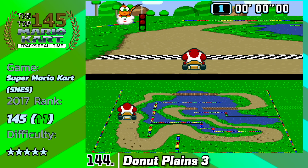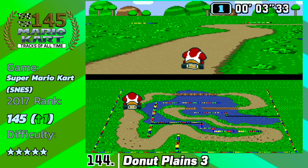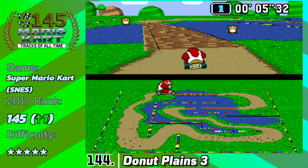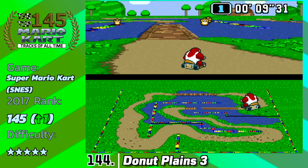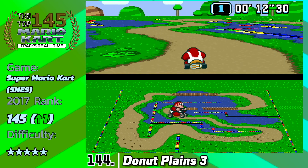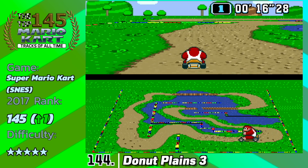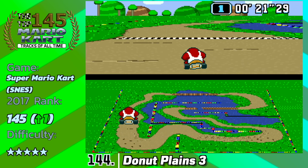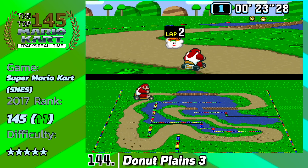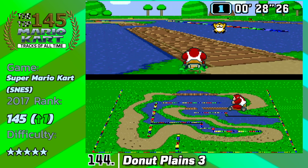Just because this track is not at the very bottom of the list anymore doesn't mean it's a good track — this is still a really bad track I do not enjoy. This is Donut Plains 3 from Super Mario Kart. Super Mario Kart has a few good tracks and a few bad tracks, and this is one of the worst. Not the worst anymore, but you still have the bridge, crazy tight turns, Monty Moles jumping at you everywhere, and the colored brick walls that can completely ruin your race if you take a wrong turn — and they stick out farther than in any of the other Donut Plains.